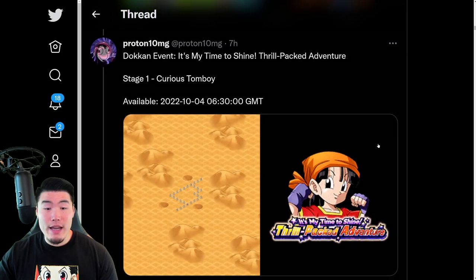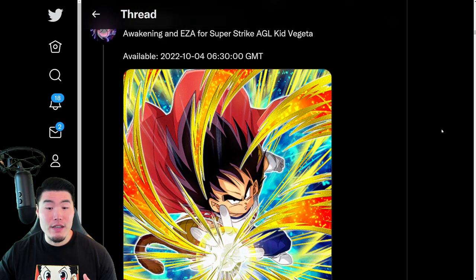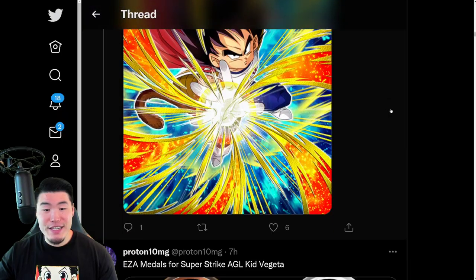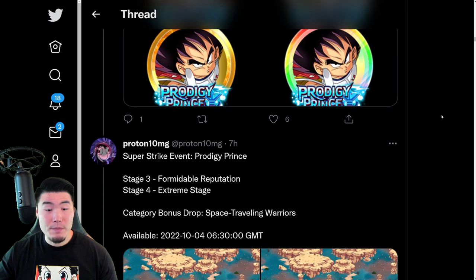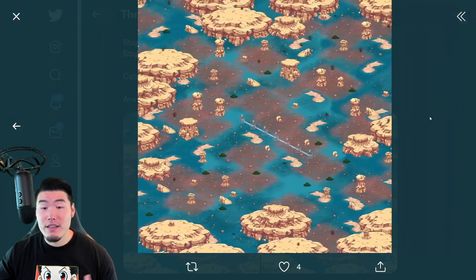And after that, we have her Dokkan event. There's the Pan Dokkan event and the Dokkan Awakening medal. We have an Awakening and Extreme Z Awakening for the Strike AGL Kid Vegeta. So there is the Kid Vegeta and those are his Extreme Z Awakening medals. On top of that, we have the new stages for his Strike event, stages 3 and 4.